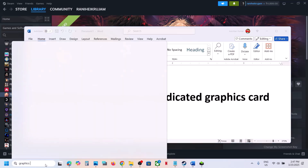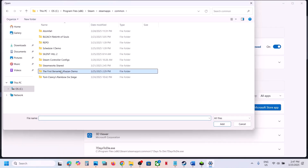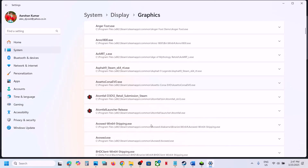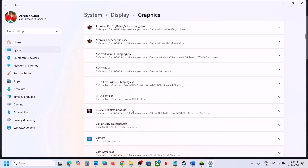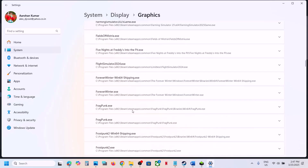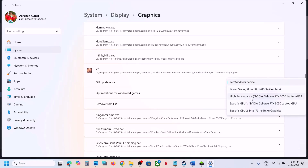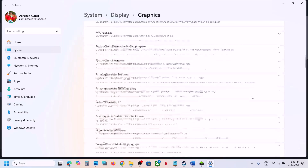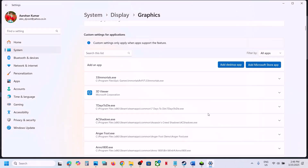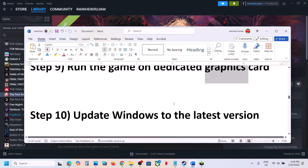The next step is to run the game on the dedicated graphics card. Type Graphics Settings in the Windows search box and click on it. Click Add Desktop App, go to the game installation folder, open BBQ Binaries Win64, and select the exe file. Click Add. Once the game is added, click on it, select High Performance (your Nvidia card), and click Save. Do the same for the other exe file.